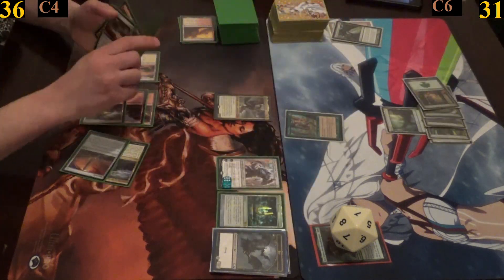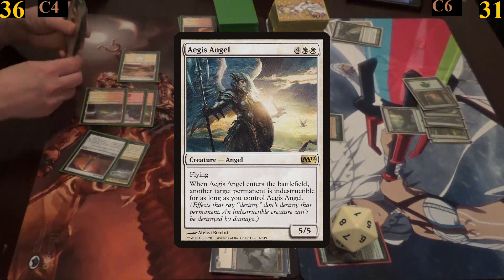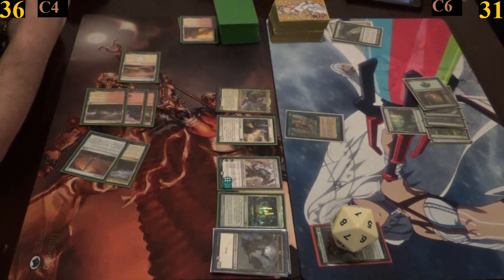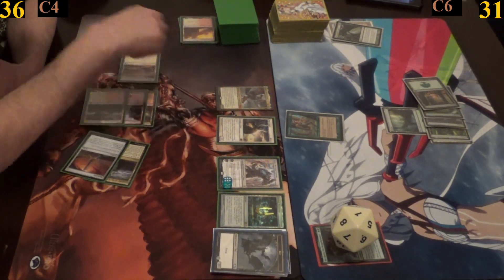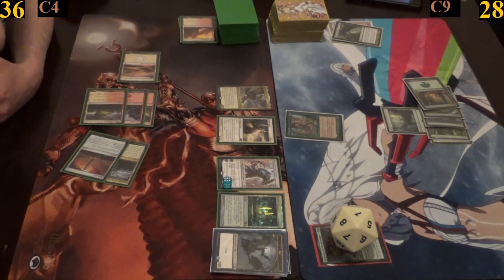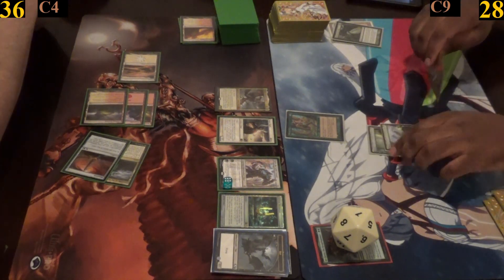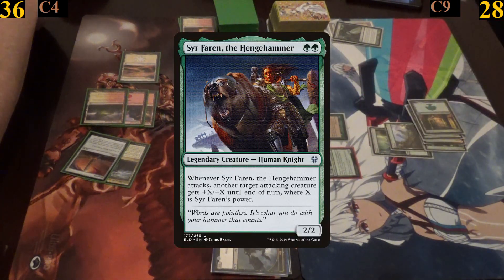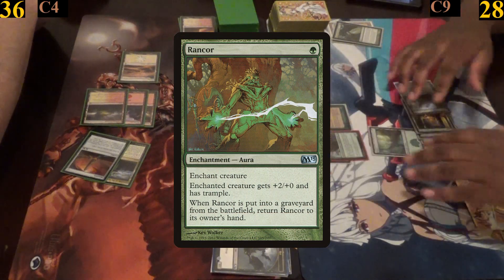With Aegis Angel's ability Jimmy targets Kalia, making her indestructible. He then moves into combat and attacks me with Kalia dealing me another three damage before passing. For my turn I recast my general and recast Rancor, placing it back on him, then pass.